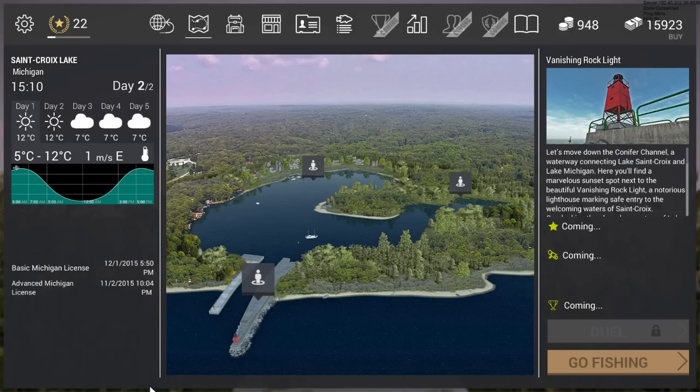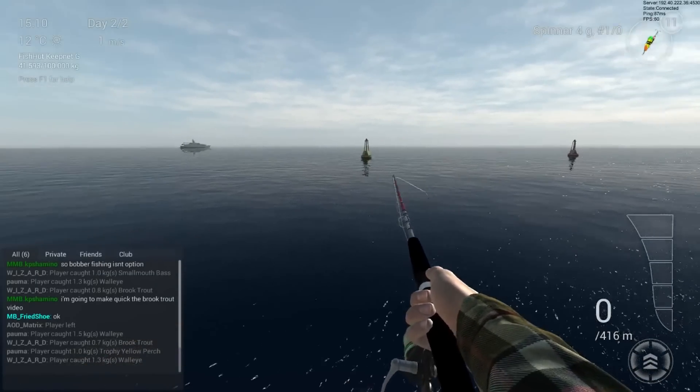The brook trout is a lot smaller than the brown trout - it's only one kilogram, and a normal brown trout is around two kilograms, so that's half the size. What I'm going to show you is the brook trout's area, and most of the time you are going to get brown trout there too.